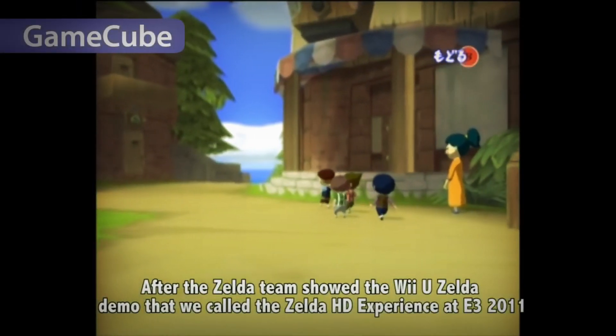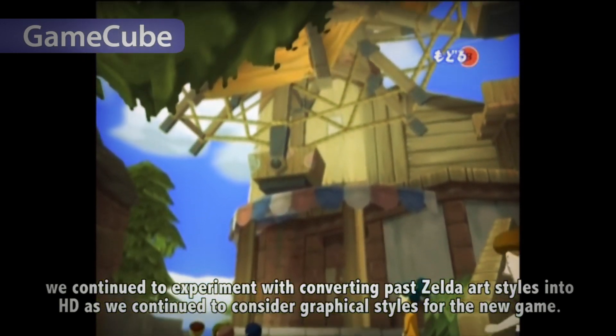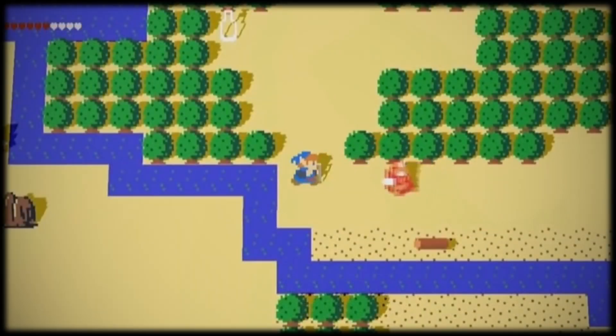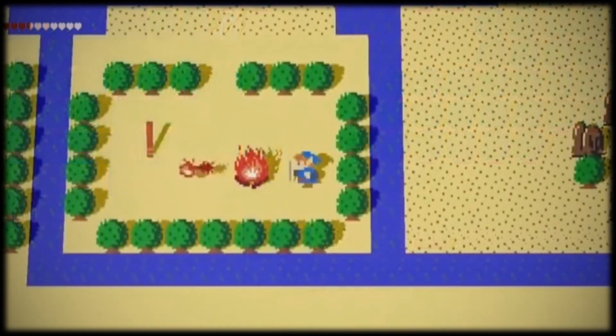Most people are aware that the Zelda team often starts development by reimagining old ideas to get a feel for new engines. For example, they began testing out gameplay concepts for Breath of the Wild with a prototype made in the style of Zelda 1.